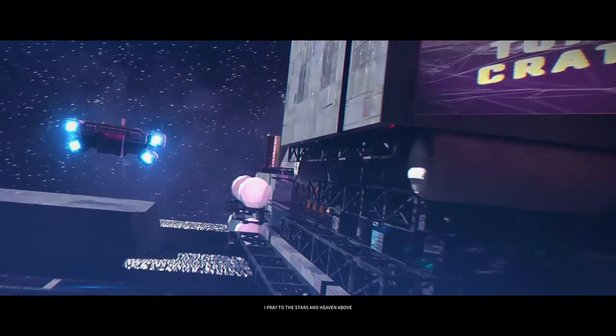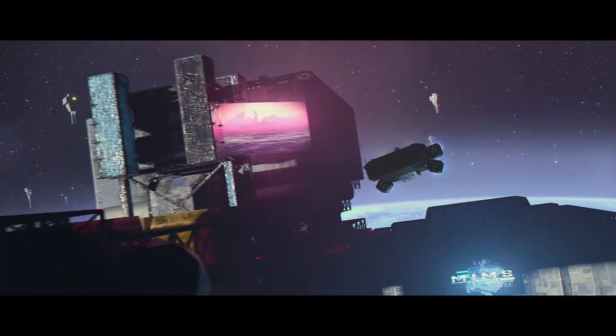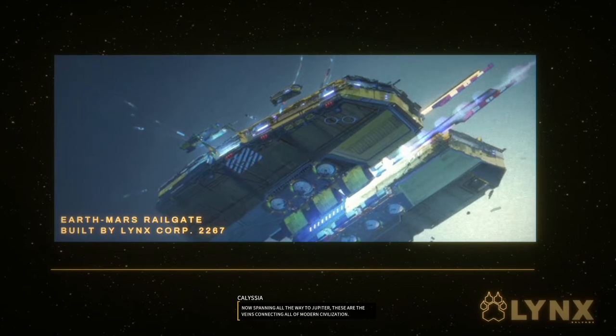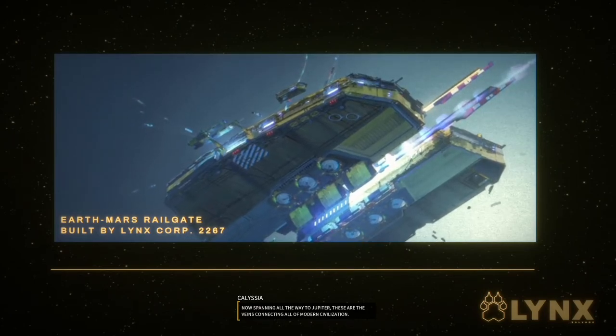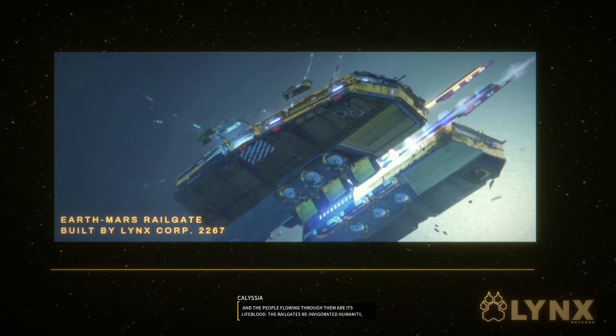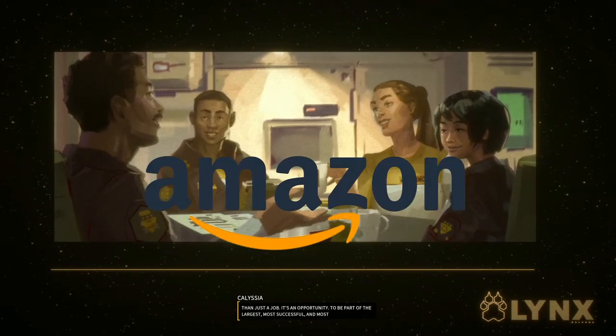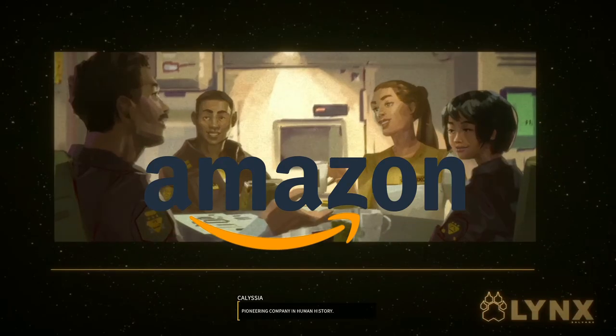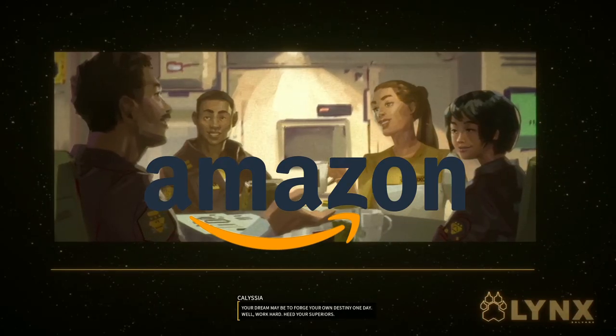Hardspace Shipbreaker is set in a future where humanity has recently spread out and industrialized most of the solar system with the help of a Mass Effect-esque railgate system built by the obviously evil megacorporation, Lynx.